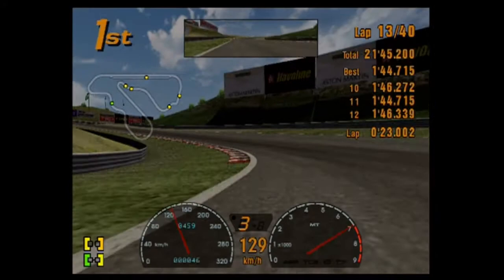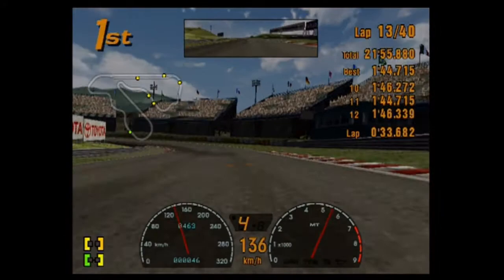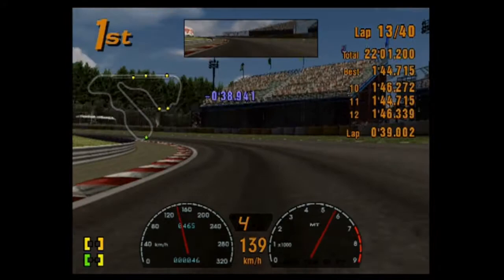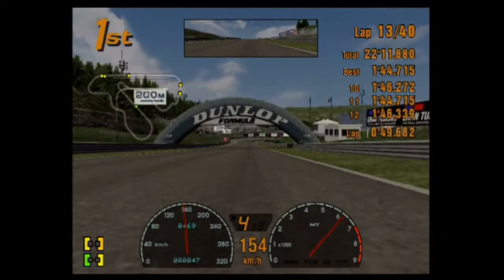Do you remember that episode of Top Gear where Jeremy Clarkson had a Mitsubishi Starion? He installed that massive turbo to it, had to do an endurance race, and he'd do one lap then pull the car into the pits to cool it down — but he'd dominate everyone when he was on track. That's that white MX-5: comes onto the track for three laps, gets into second place, and then pits.